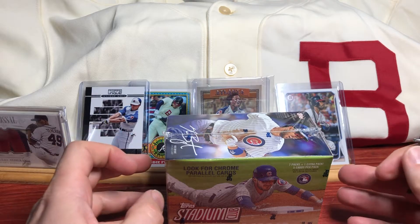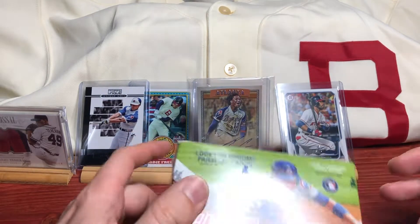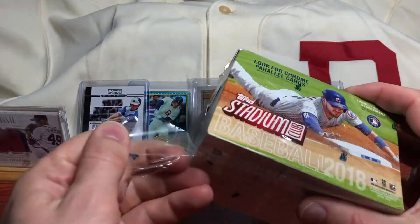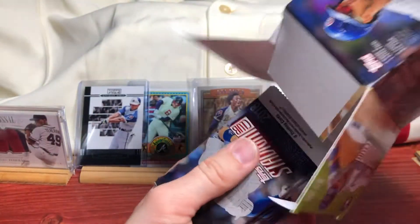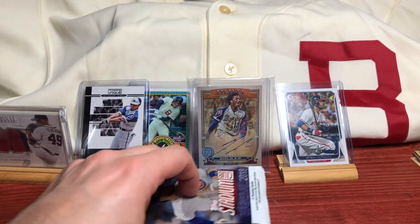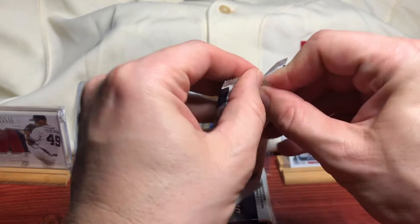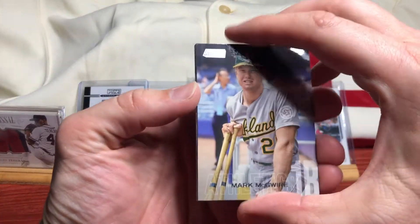Throwback Baseball here again - box two out of four for Stadium Club 2018. Still looking for Acuna. It's called Aaron Chrome, Aaron Regular - just can't seem to get that alternate Aaron, which was Acuna as a variation. You never know. Not that I would trade that card in the background for it, for sure.